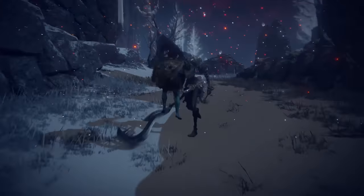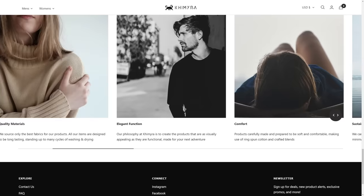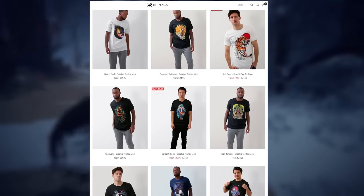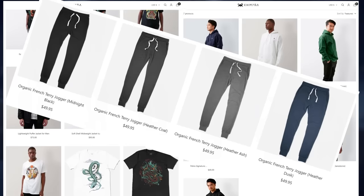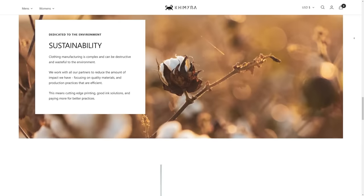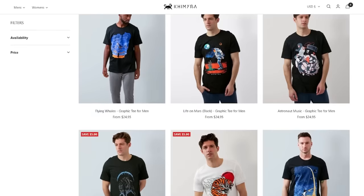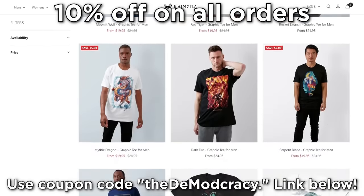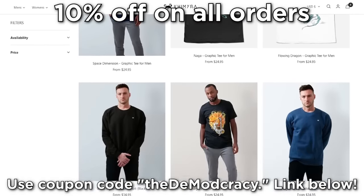Before you venture into the frozen wasteland, consider taking advantage of today's sponsor, Chimera, to dress for the occasion. Like your finest fashion souls, Chimera uses only premium materials, inspecting each carefully and handpicking the best of the best. They've got some sick graphic tees, hoodies, jackets, and God's gift to lower body comfort — joggers. Personally, I love the idea of rocking the moon man while we embrace the coming age of stars. Chimera has lightning-fast shipping and satisfaction guaranteed with a full refund policy in 30 days, no questions asked. Their pricing is competitive with top-notch brands with equal or better quality, and they're offering 10% off right now on any orders using the coupon code THEDEMOCRACY. Check them out via the link in the description. Big thanks to Chimera for sponsoring today's video, and thank you for listening.